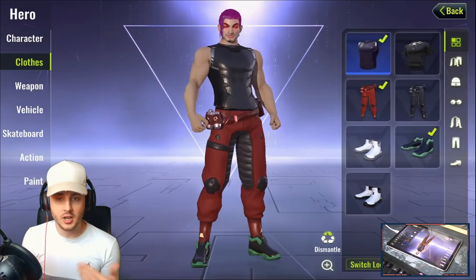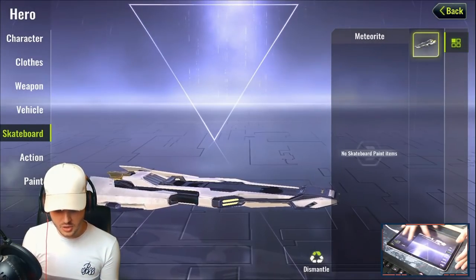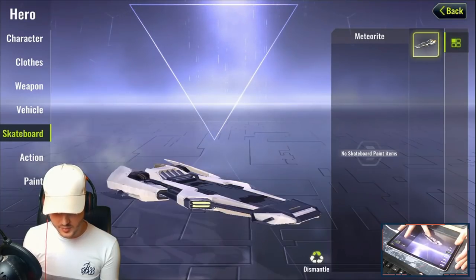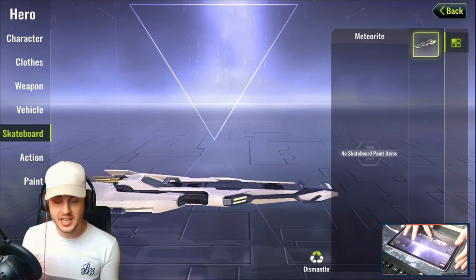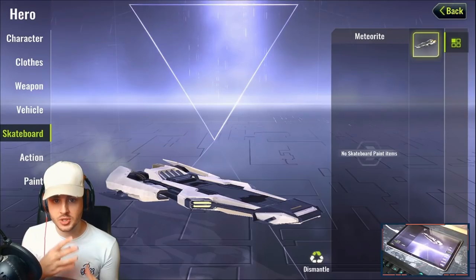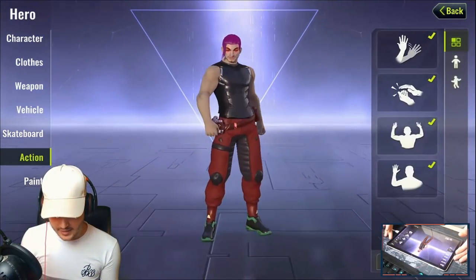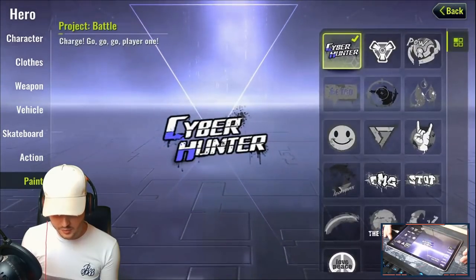There are clothes and skins already unlocked, and more will be added over time. There are also weapon skins, vehicle skins, and a skateboard which appears to be the glider — you can unlock new skateboards to glide around the map. There are also plenty of emotes you can use in the game.